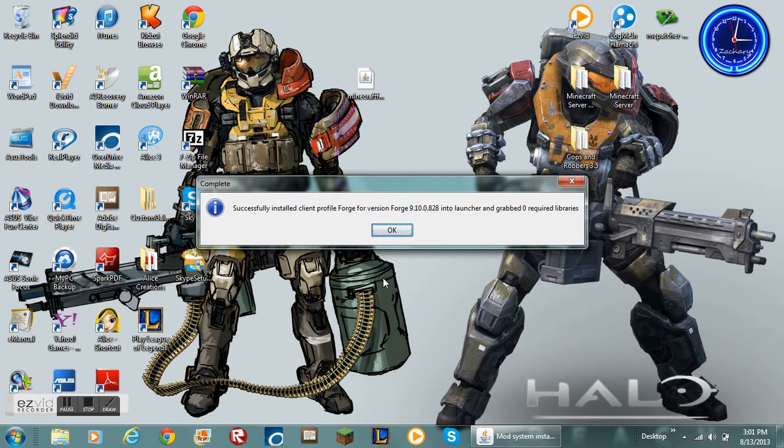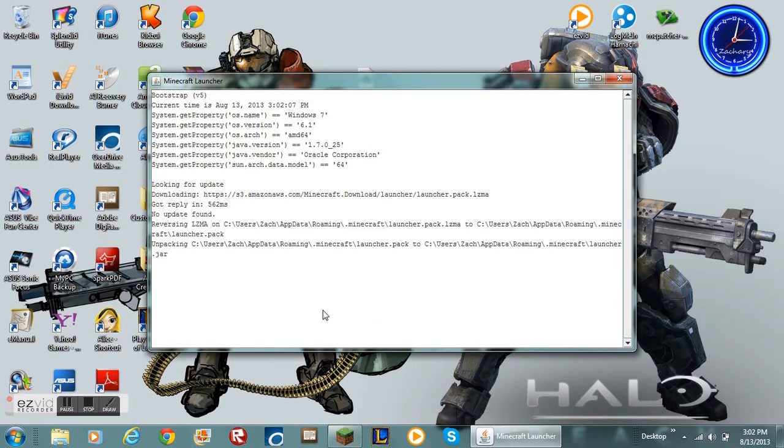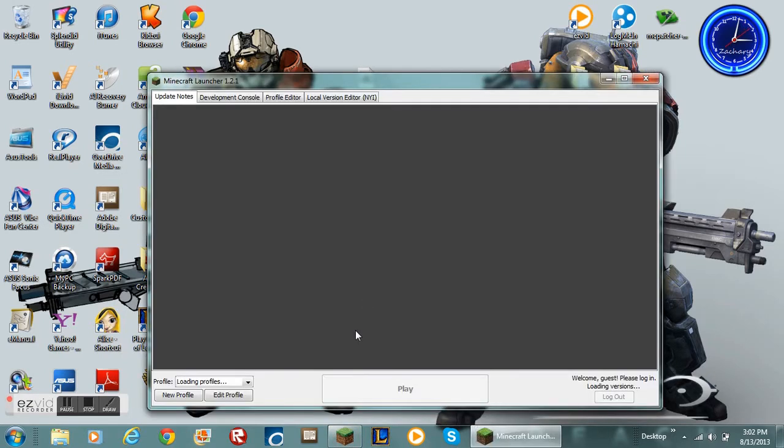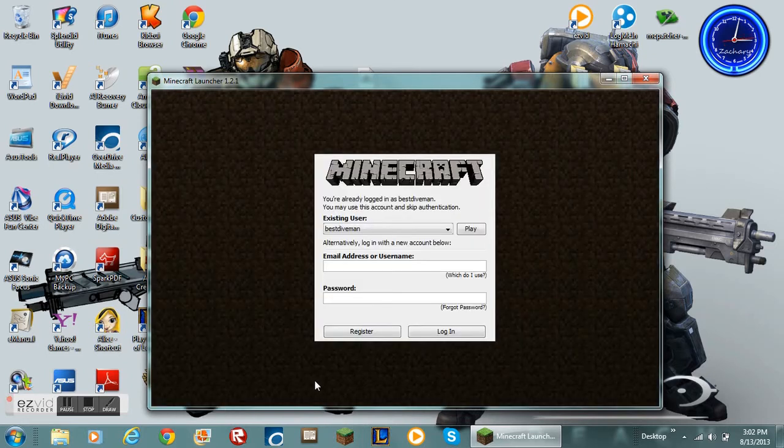Now, if it doesn't say it's done correctly, you're going to go to your Minecraft and run it as default. Since there's not a file it can upload to, running it as default will make one for it — that should solve that problem. Then go to your profile and select Forge.